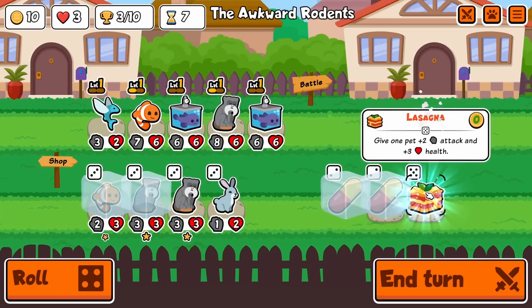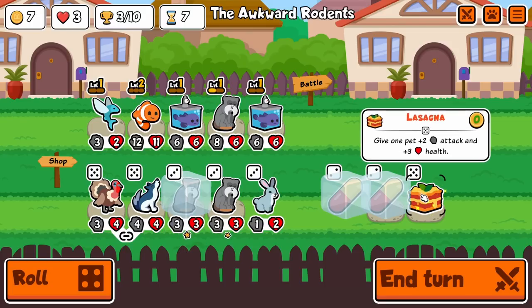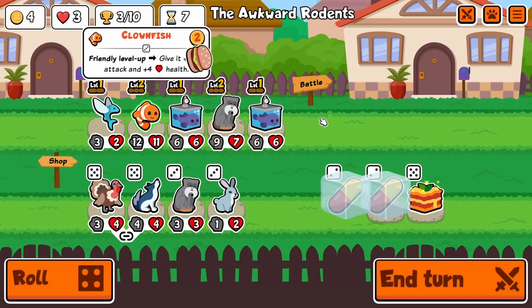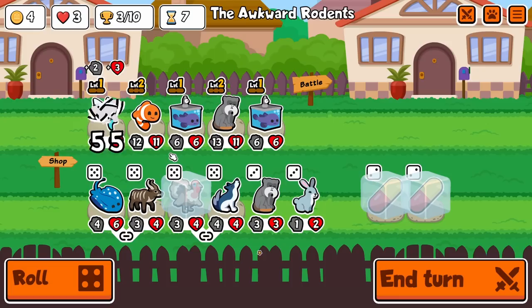We want to buff our Flying Fish a little bit — he needs some stats. We see Turkey, which is actually what we're looking for. Let's go Turkey instead of German Shepherd. We'll keep the Turkey and then we could at least have a level two Flying Fish.